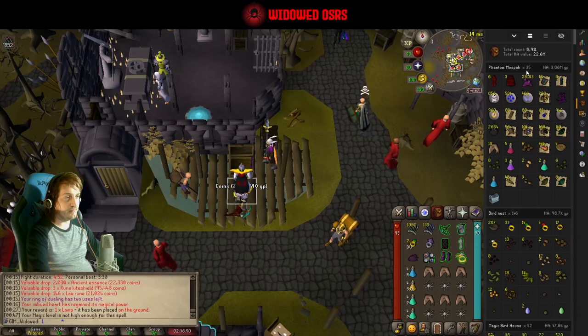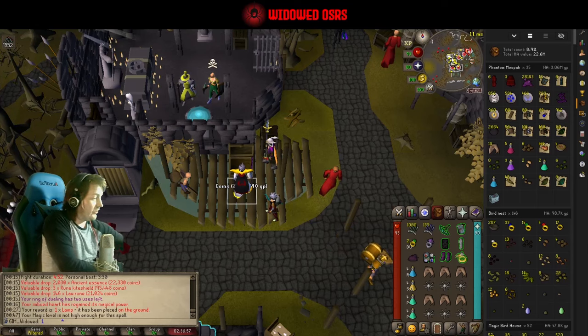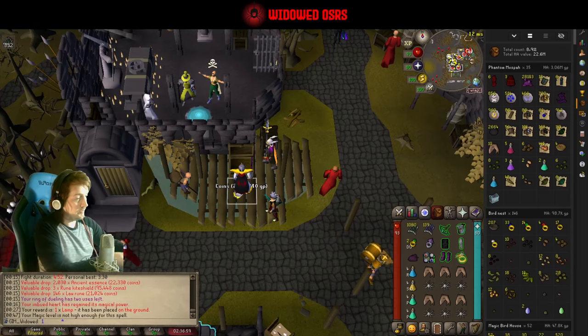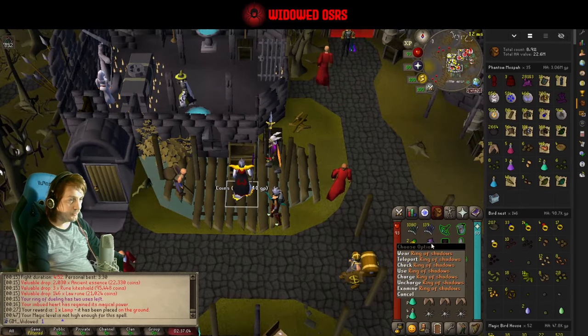The loot is pretty decent — 35 kills here on the tracker, just over three mil in alchables. I'm an ironman so I have no idea what the GE prices are. But let's not waste any more time — let's go kill Muspah a couple of times.